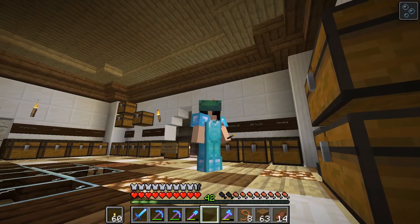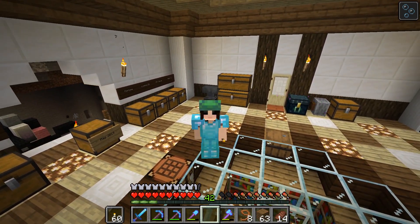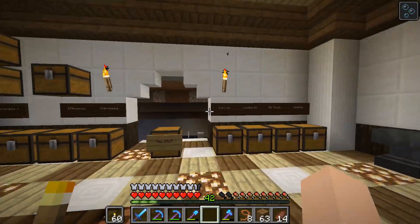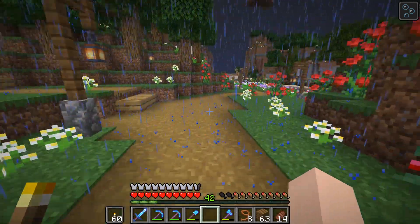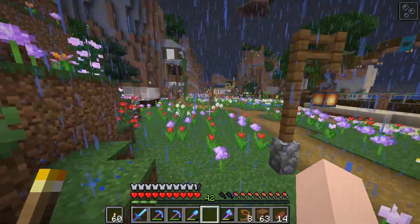Here is our lovely turtle shell helmet. Look at that — it's amazing, and it's shiny and beautiful! And all this green — this green helmet really wants me to go ahead and make a green set of leather armor. I think that would be funny. We can have like our little turtle suit.